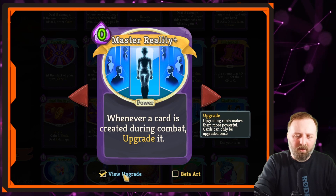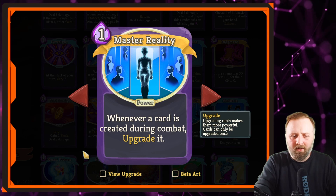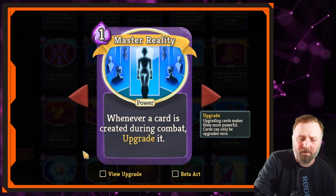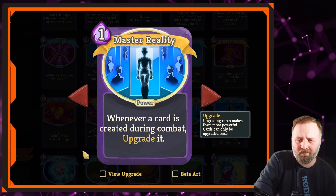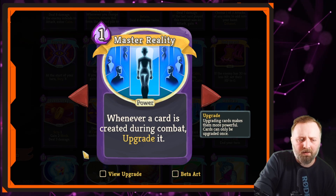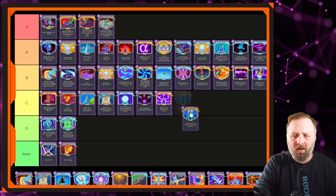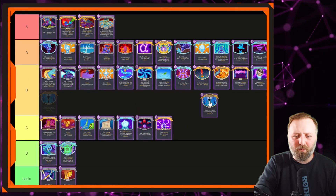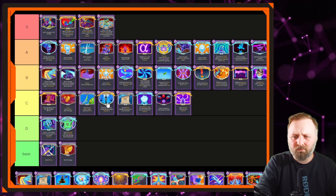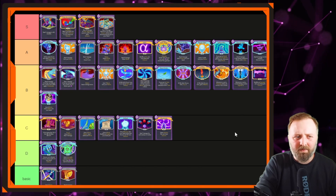Master Reality — whenever a card is created during combat, upgrade it. It's relying on other cards. It's a potential curse if you don't have a good way to generate cards effectively, like Alpha for example. It just helps other cards; it doesn't do something by itself. It's not a bad card — it's not actively sabotaging your run — it just doesn't bring a lot to the deck on its own.